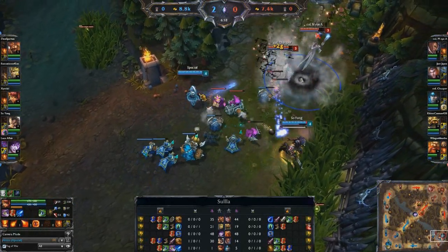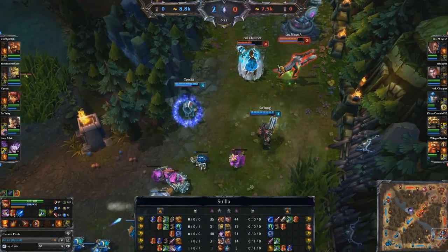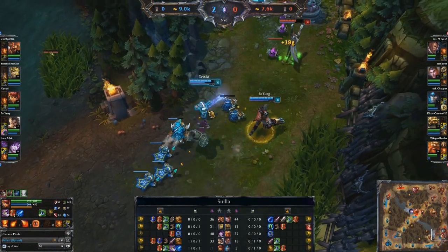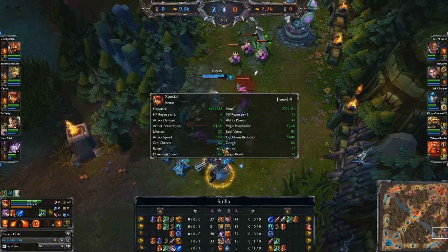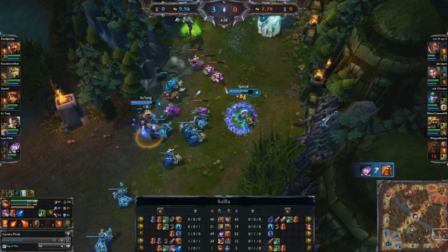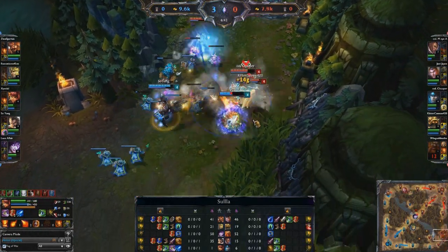Right there, there's that 8 gold — and it works pretty well on Annie because of her ridiculous auto attack range. There's the AoE stun again coming out from her W, and note how Graves and Annie easily win that trade. One of the things about Annie is she has 625 auto attack range, which makes it very easy to trigger the Frost Fang passive. There's a free 8 gold right there, so you have the potential to get a lot of gold out of this item.